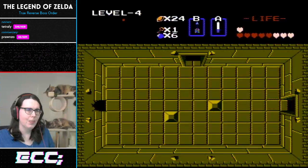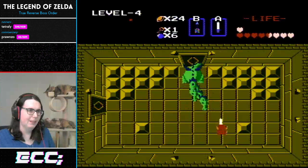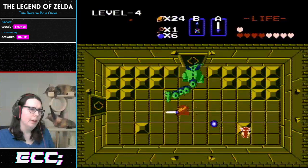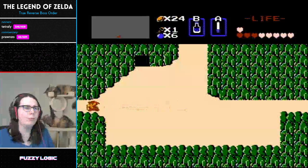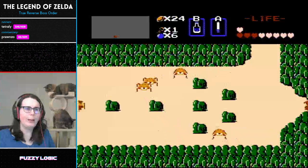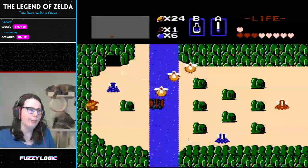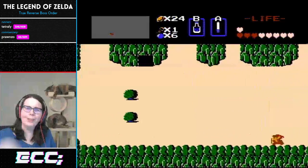If someone were interested in learning this game, what resources or tools would you recommend? There's a Zelda 1 Discord you can join, and also a practice ROM that makes practicing a lot easier. It will show you all of your counts, and let you basically say 'I want to go to level 9 and give me all the regular equipment I would have in a late part of the run.' So it makes learning a lot easier. Tetreli goofed slightly but will just go around the back way.